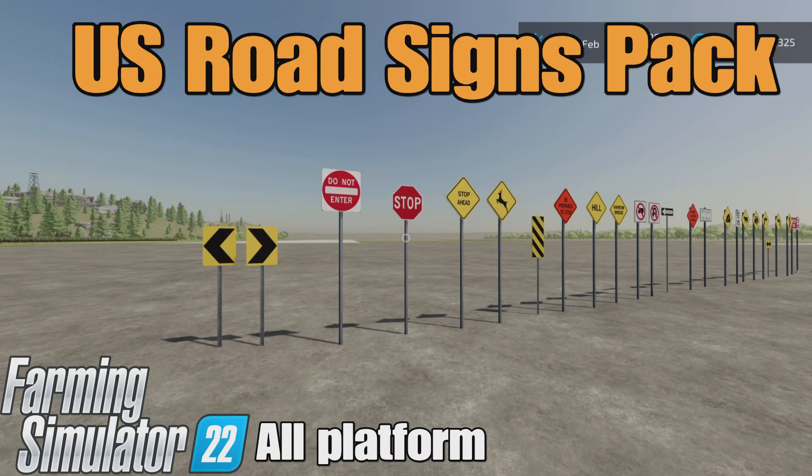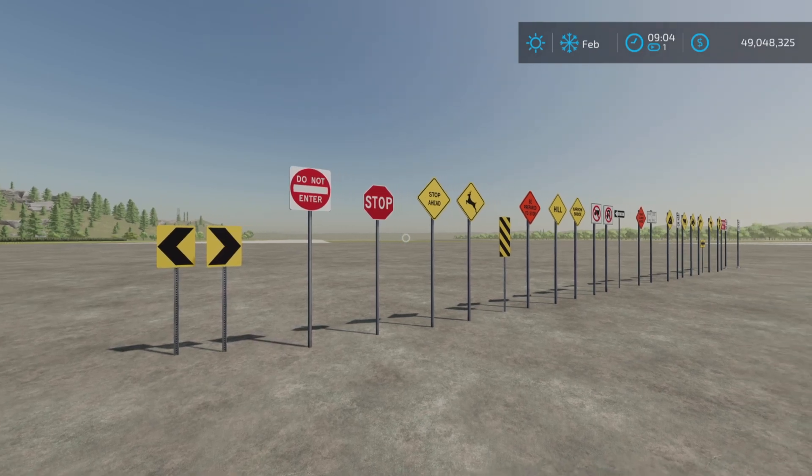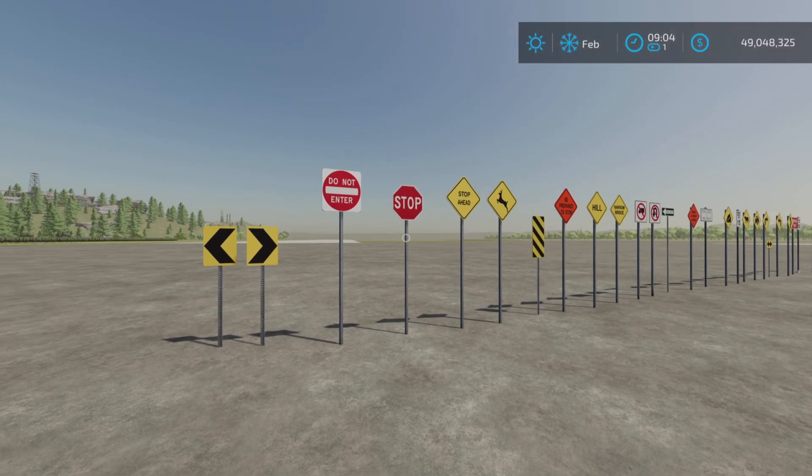Loony Farm Guy here, and this is U.S. Road Signs Pack by SimFarmer on Farming Simulator 22. It's for all platforms — PC, Mac, and console. I'm on PS5 here on Rock Crawl for this demonstration of all of these signs.